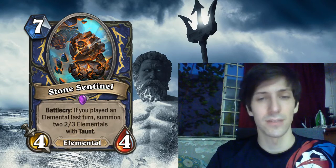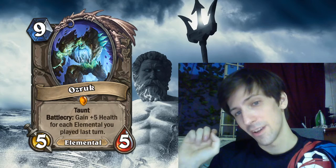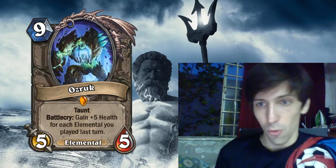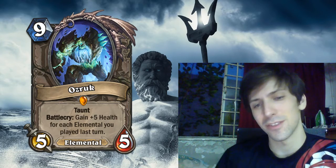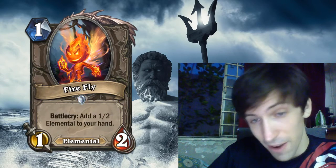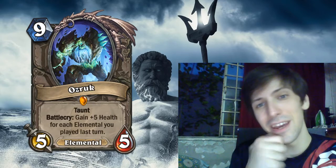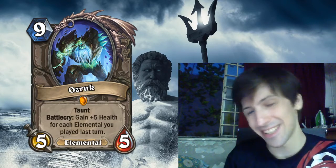Next up, and this is the big guy. Nine mana, Ozruk, a 5/5 Elemental with taunt, and it gains +5 health for each Elemental you played last turn. Which means if you played six of those little Firefly Elementals on the previous turn, you just made a 9-mana 5/35 with taunt, which is immediately going to get hexed.